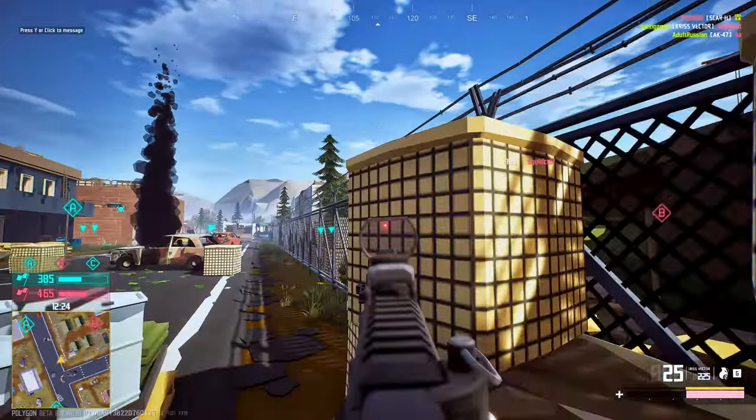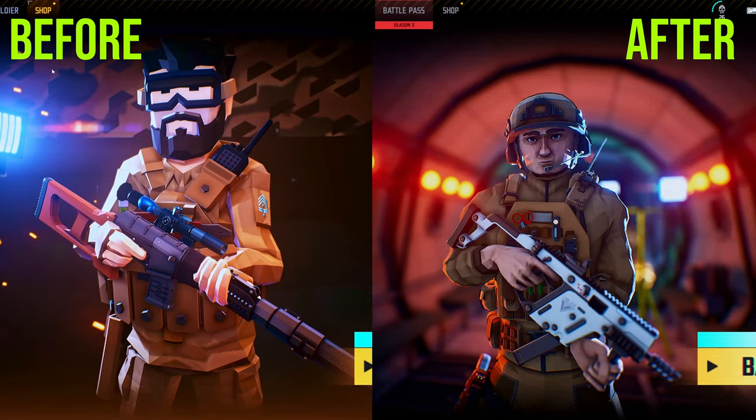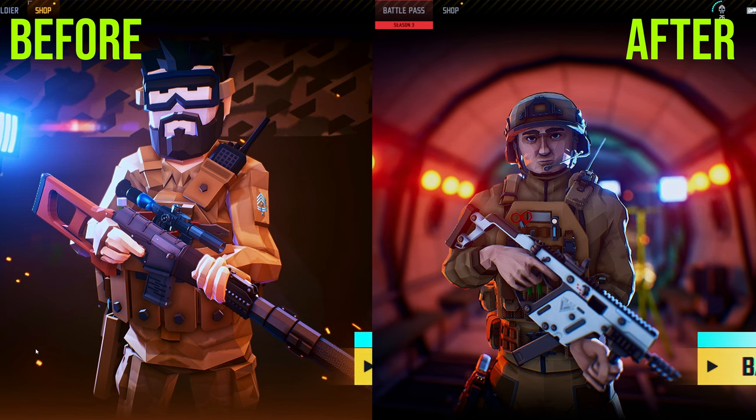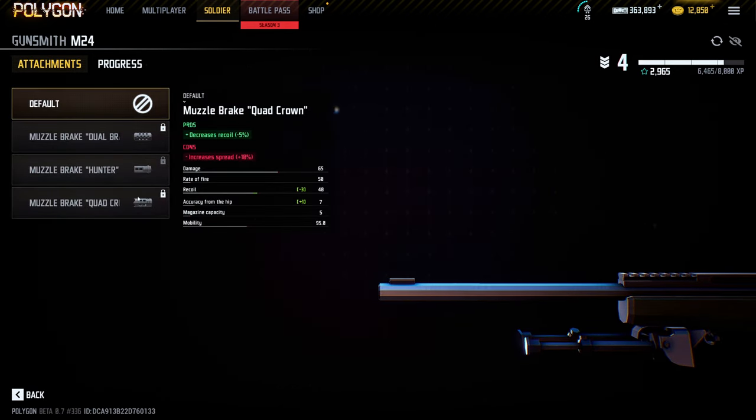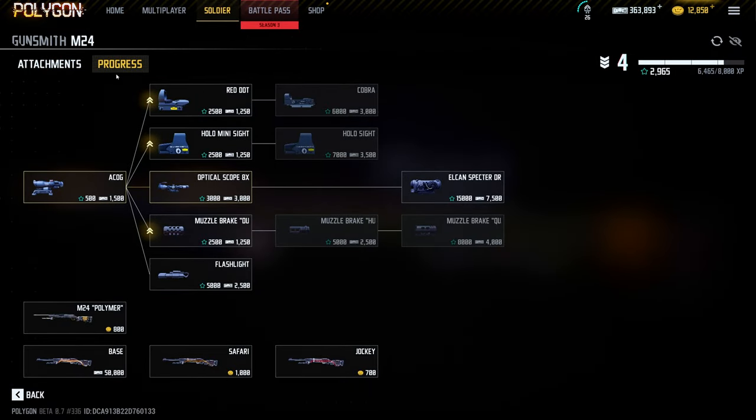I've covered this game before, but a few major things here that are new. You can see the character models — the before and after. Things look much, much better, in my opinion. Also, since I last played this, the weapon customization and progression has gotten an overhaul as well. How it works is you have to unlock certain attachments through gameplay to be able to purchase them and place them on your gun.